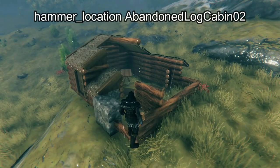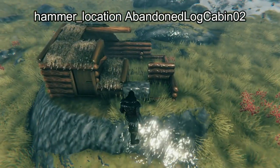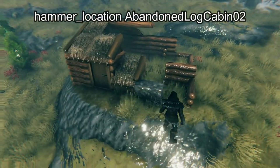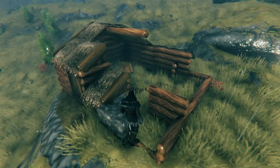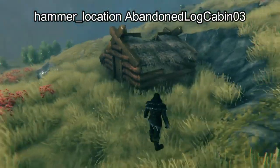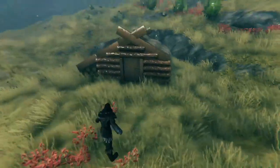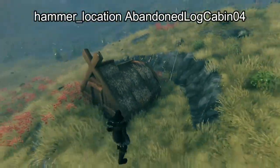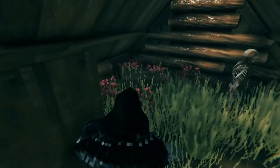Our first location is Abandoned Log Cabin 02. All of the locations can typically spawn with varying amounts of health, and usually the physical stuff spawns along with the chest, and then enemies that might be associated with the location will spawn afterwards. Next we have Abandoned Log Cabin 03 — these actually have some skeletons inside and they also come with a chest. Here we have Log Cabin 04. I'm purposefully spawning the ones that are mostly complete; keep in mind that they'll often spawn with less structure than this.